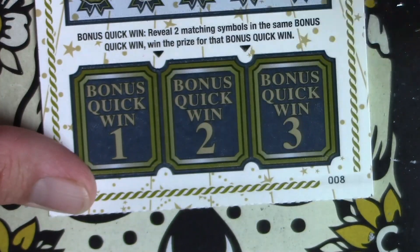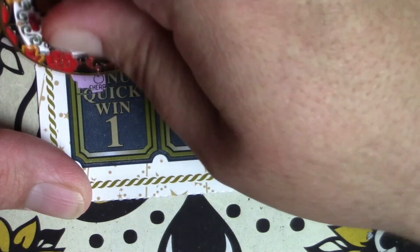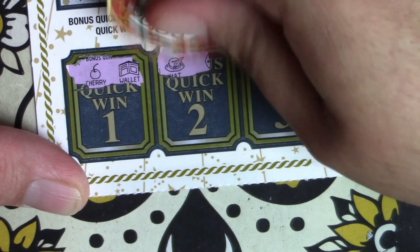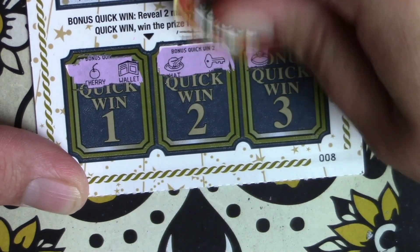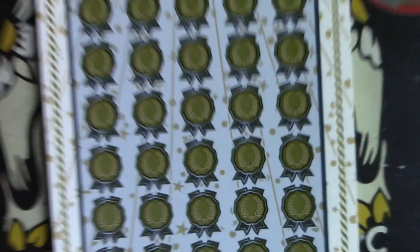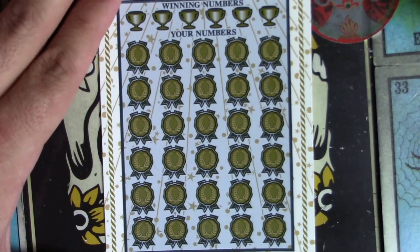All right, let's do it. Come on, can we find a match? Good luck. A cherry and a wallet. We have a hat and a key. We have a ring and a boot. Ring and a boot — if there is a losing ticket, can we kick it? We can kick it everywhere.